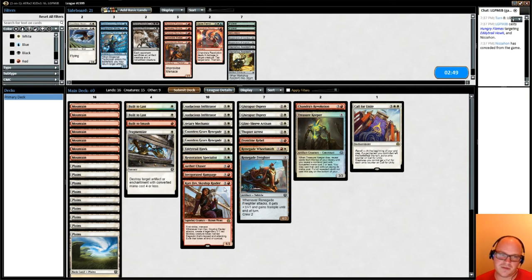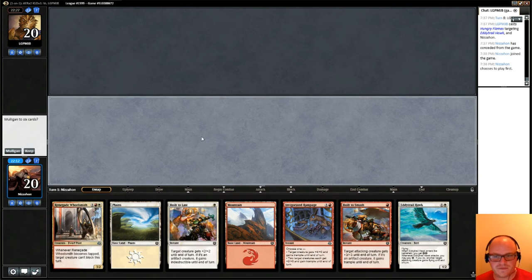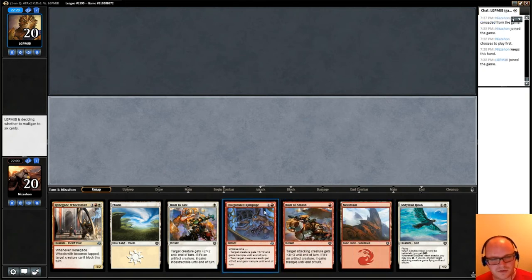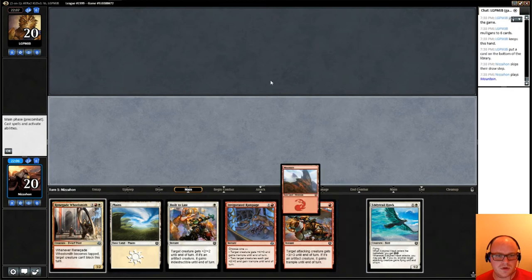I think we could think about cutting a Chandra's Revolution for a Fragment Ties — it's just going to be way better in this matchup. The tempo play is going to be better; he didn't have that many big creatures. I could cut something else, maybe a trick, but the tricks seem good here too. I would like to play first. This hand seems good — we need a third land, but if we get it we're in pretty good shape. We get all of our tricks in one hand. Maybe I have two Built to Last, which is kind of awkward but could also be really powerful.